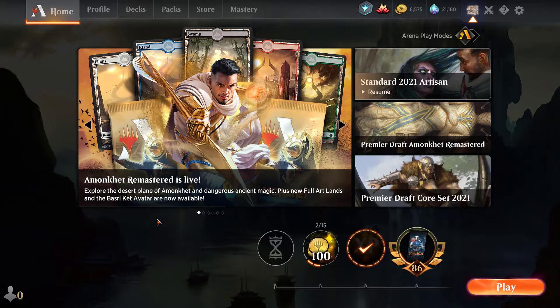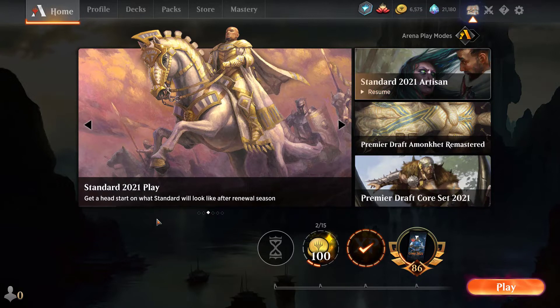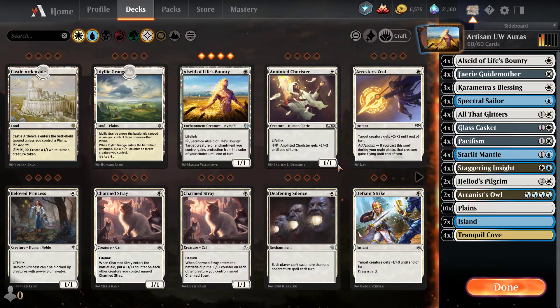Welcome to part two of my video for today. I finished the daily review but then I went and played the Standard 2021 Artisan event afterwards and actually won my first match. I looked at the decks I currently had for artisan and found that none of them were actually standard legal for Standard 2021, so I had to do some modification. I'm going to show you the deck I won with — it was actually pretty effective.